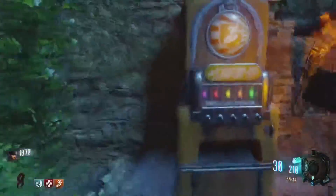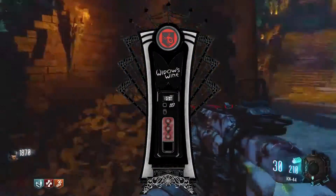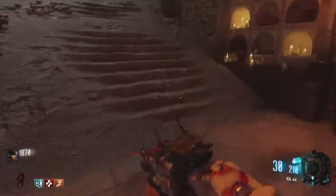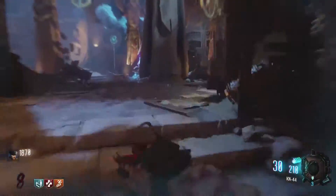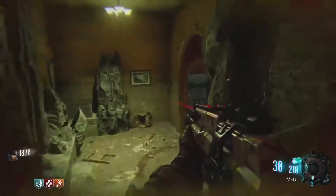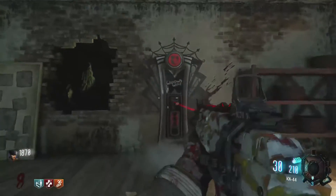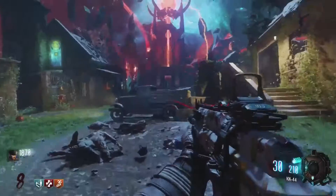Next we're gonna continue over to Widowswine because it is in the somewhat same area. You're just gonna run up these stairs here, over into Duraizendrak, come up through here, and then take a right at the pyramid. There'll be another door to open through here, and into Kino Der Toten up in the film room, and you'll see that Widowswine is right here.